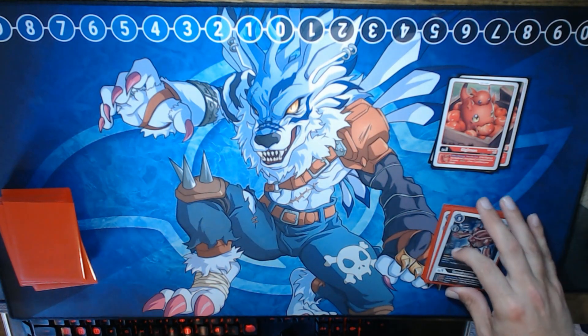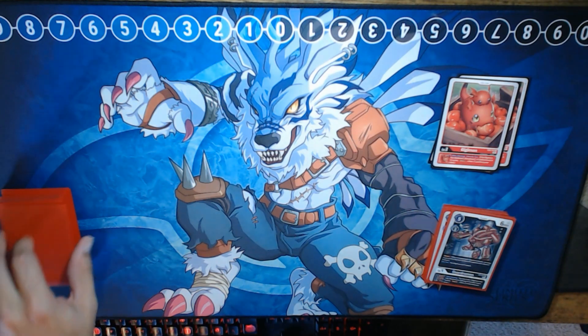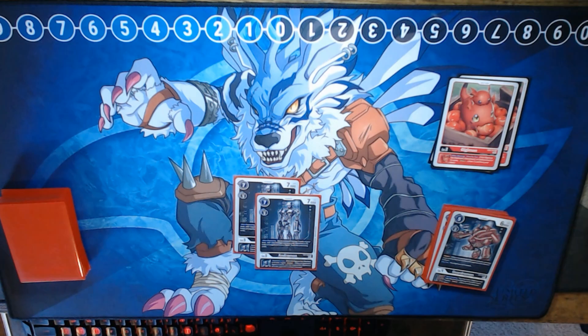Next we have the level 5s — level 5s are where it's at in this deck. We run 2 copies of Andromon. Andromon states when Digivolving, you may reveal the top 3 cards of your deck, add 1 level 6 Digimon with Machine — aka Machinedramon — in its traits among them to your hand, and trash the remaining cards. With this deck archetype, we actually do want to be trashing as many Cyborgs as possible, or getting them into our hand, and he allows us to do that. Additionally, as an inheritable, if this Digimon has Machine in its traits, you gain Blocker.